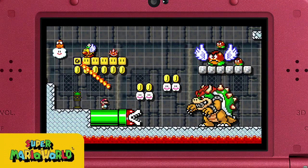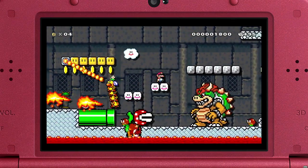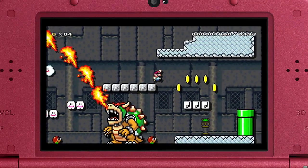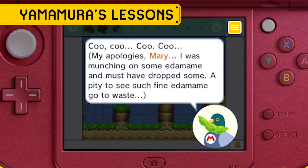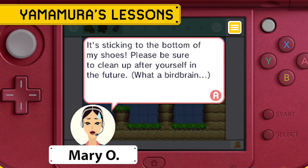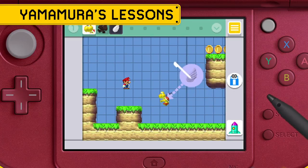To see how your course is shaping up, swap to play mode anytime and take it for a test drive. If making courses sounds tough, don't worry — Yamamura's got you covered. He may look like your average pigeon but he's actually a master course builder. With help from his steadfast colleague Mary Oh, he's designed a series of fun interactive tutorials that'll have even the most novice of builders designing courses with confidence in no time.